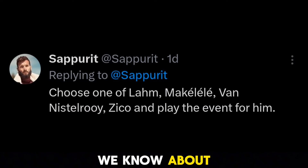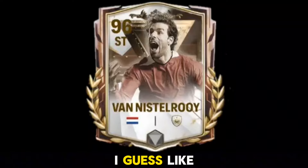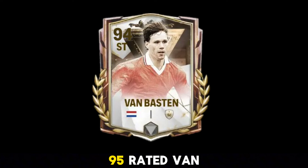Now let's talk about everything we know about the Centurion event. In the Centurion event you will be able to choose one of the icons — for example Lam, Wen Storeroid, or Zico. It should be similar to the Icons and TOTY vibe. Wen Boston will be in the exchanges, and we will be seeing a 94-95 rated Wen Boston card there, which is pretty much confirmed. He will obviously get a higher rated card as well.